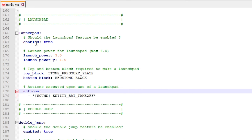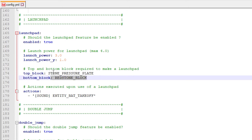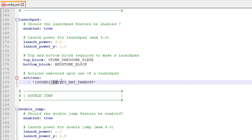Further down we have the launchpad. Should it be enabled? Yes. The launch power is 3 and the launch power Y is 1, which you can fully customize — I think the default is fine. Over here you have the blocks that create a launchpad: a top block and a bottom block. Stacking these two creates a launchpad — by default it's a redstone block and a stone pressure plate, but you can change them. There's also an action set to sound: 'entity bat takeoff,' meaning you'll hear that sound as soon as you activate the launchpad.